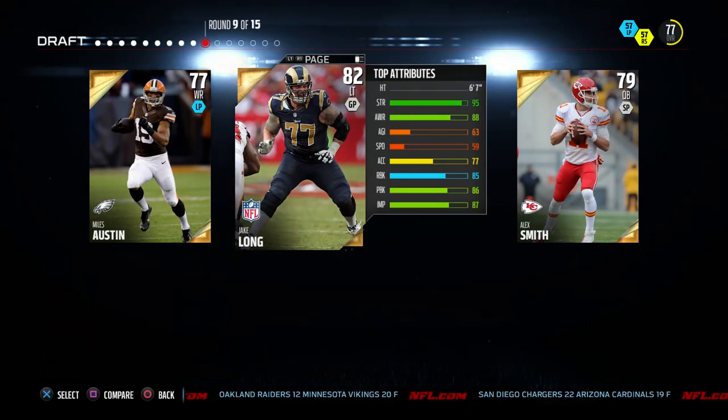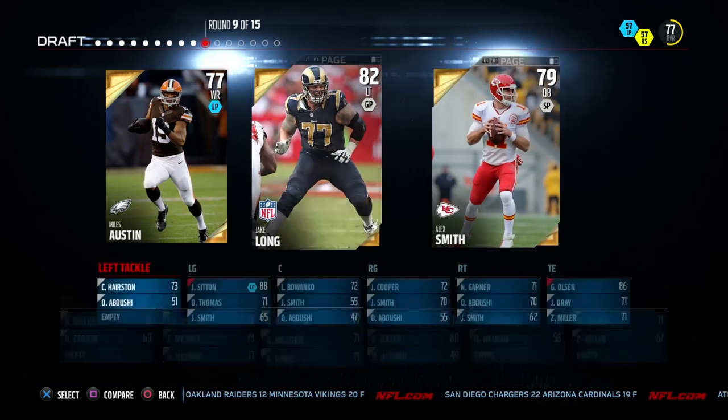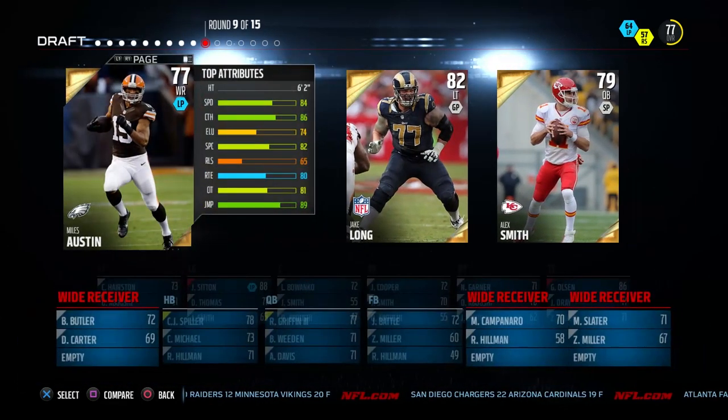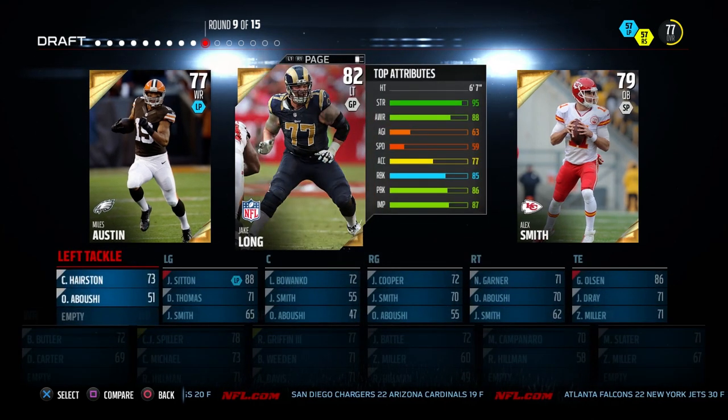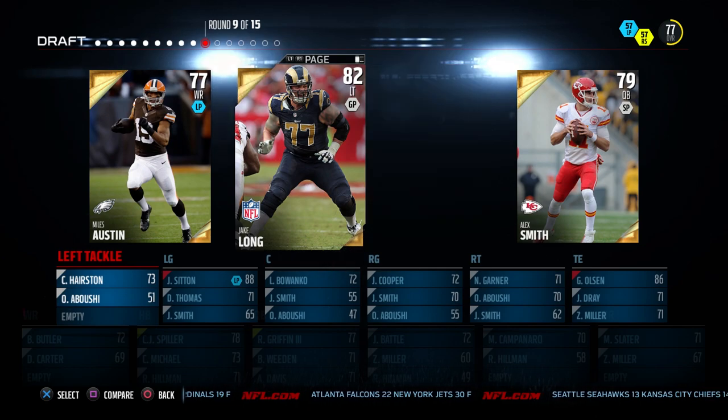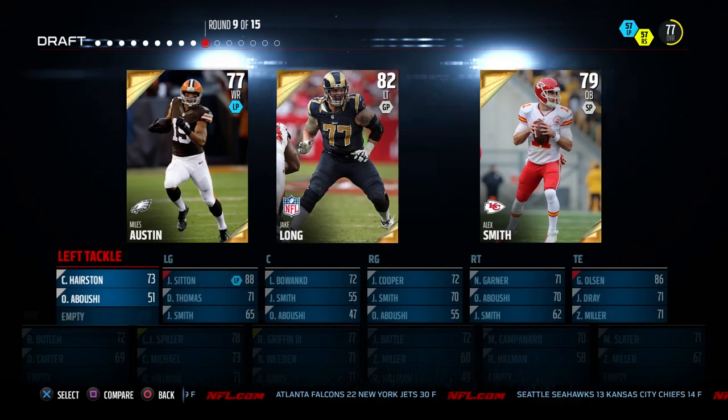Miles Austin and Jake Long. I don't really want to go with Miles Austin — he's kind of meh. Jake Long has great strength and decent attributes. I think I'm going to go with Jake Long, and I know this sounds stupid probably because we still don't have a wide receiver, but we still have five rounds left to try and pull a better wide receiver. I just don't think Miles Austin's going to be it. Let's shore up that left side of the offensive line.